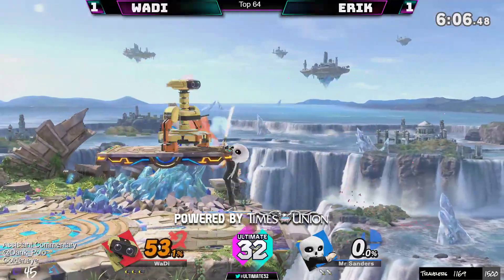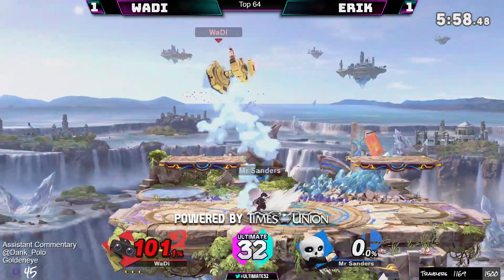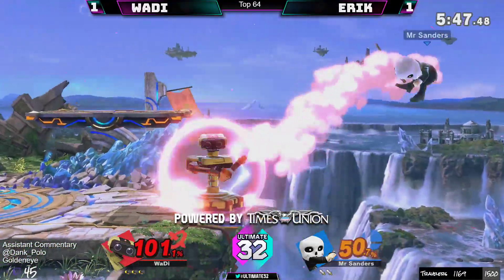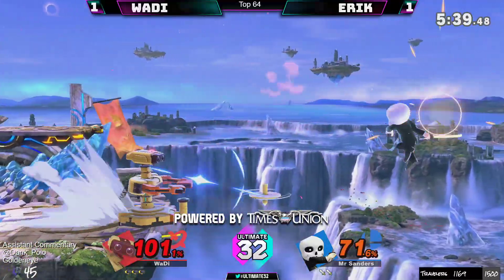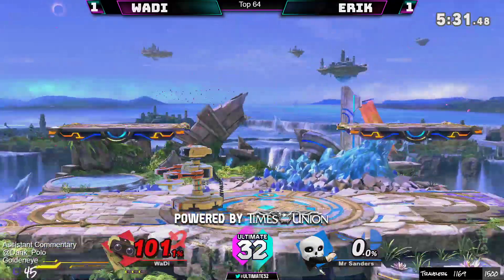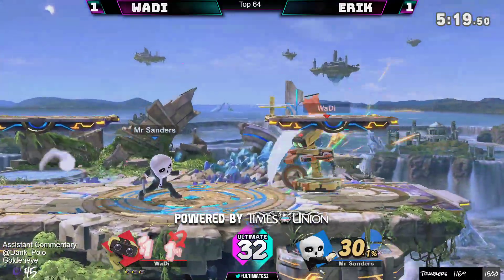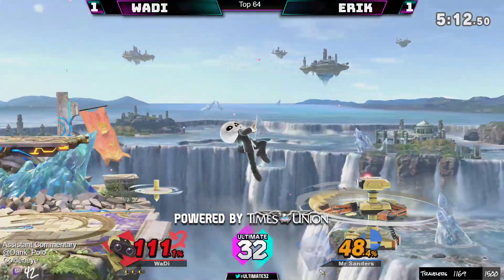Like last game, Eric was playing from behind the entire game and then he brought it back. If Wadi gets something started — look at this conversion, gets him off stage without a jump. We're gonna see more movement from Wadi. Whenever Wadi needs to shield some of these projectiles, Mii Sword Fighter's tools put him at a huge frame deficit. He's okay, he's alive. Wadi knew that was a panic option — on the ledge without a lot of iframes, a lot of people roll there, and that's exactly what he did.